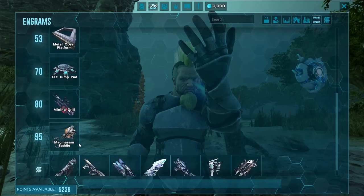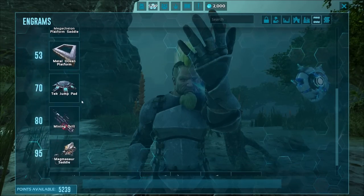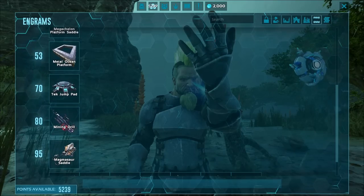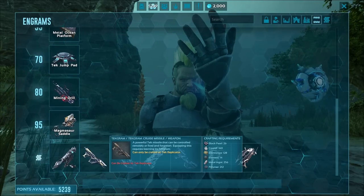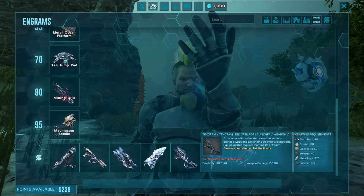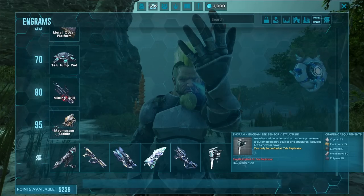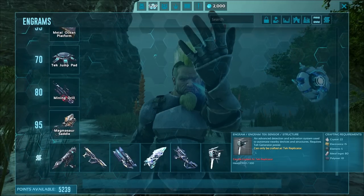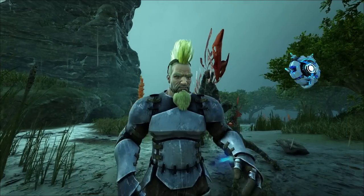Unfortunately, a lot of this stuff is tech tier. Without tech, you can get the fishing net, the pressure plate, the ocean platforms, the turtle saddle, the mining drill, and the Magmasaur saddle. Everything else in Genesis — from the tech jump pad, the space whale saddle, the tech saddle, the cruise missile, tech shoulder cannons, the tech claws, the tech grenade launcher, the tech sensor — which is an advanced detection and activation system used to automate nearby devices and structures — and the tech hover skiff. That seems like just an advanced version of the pressure plate where you don't have to walk on it; you just walk near it.